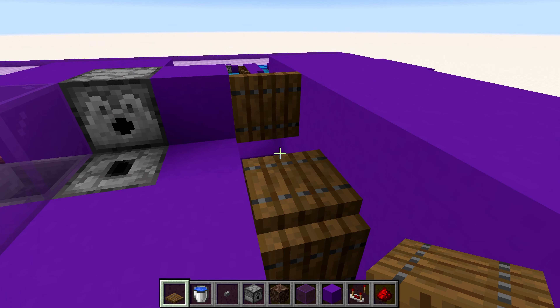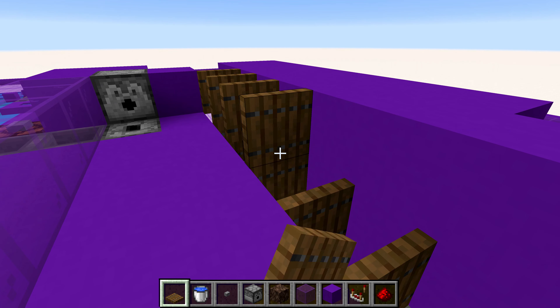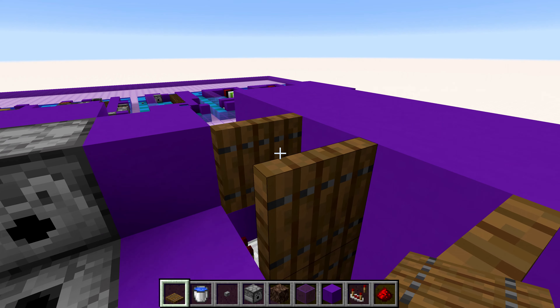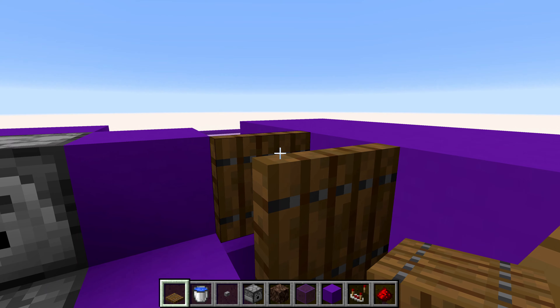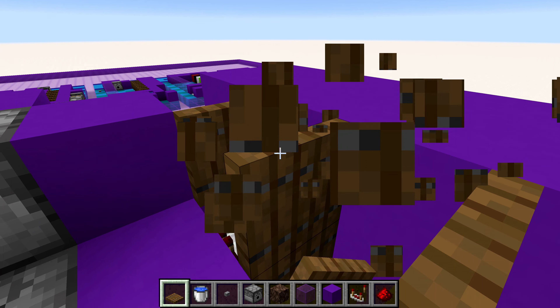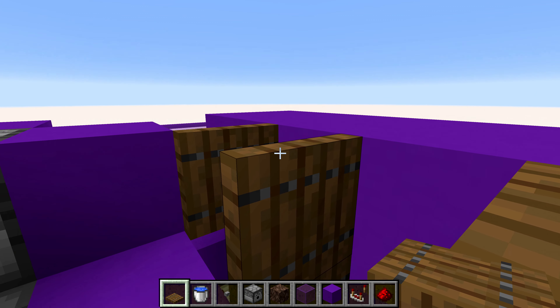After that, just do the same pattern of placing in these trapdoors and opening them until you get all the way to the end. By the way, for anyone who doesn't know, to place a trapdoor on another trapdoor without flicking it, you just need to hold down shift, which allows you to place it on top. If you try to do it without holding shift, it would just flick it. That's a pretty useful tip to know.